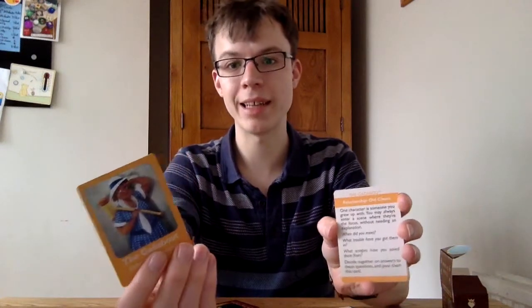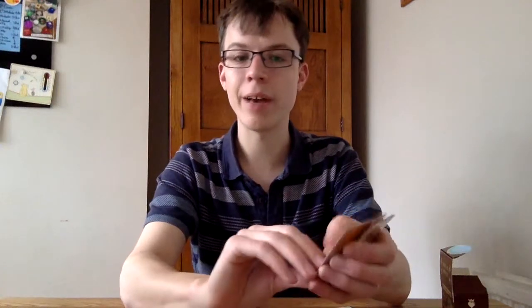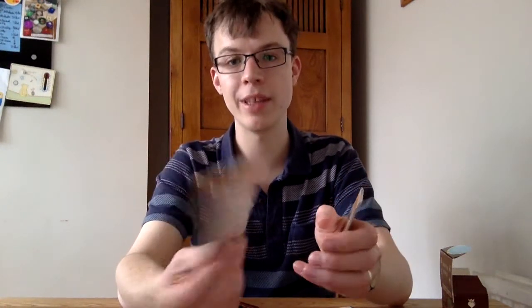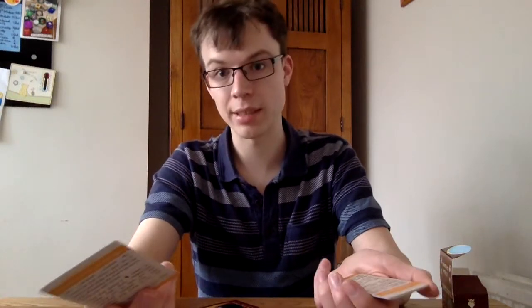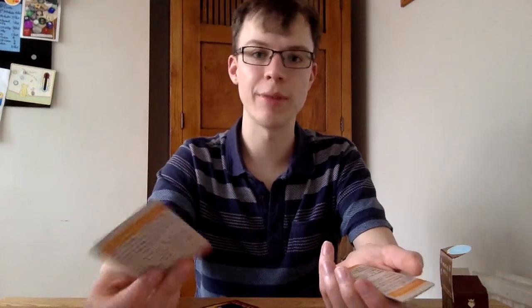Going deeper into the character deck: first you have your face card, which is just the picture of what sort of person the character deck could be. Next, you have the relationships. One is a positive one — for the Gadabout, it's your old chum, someone you've grown up with, and you can always jump into their scenes when you want. You'll pass this card to whoever it is, to remind them. Next up, you have a negative relationship — someone who can spend one of their tokens to do something nasty. With the Gadabout, it's someone who holds your purse strings, controlling your income, and they can hint at this to get you to do something for them.